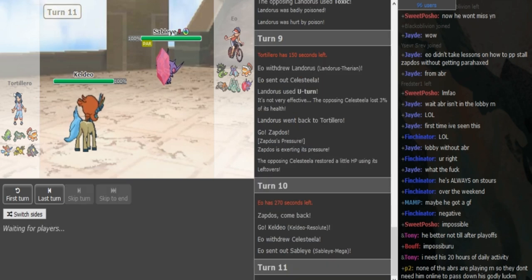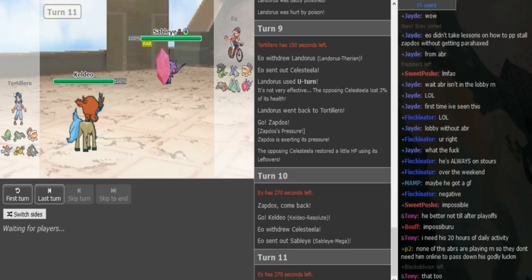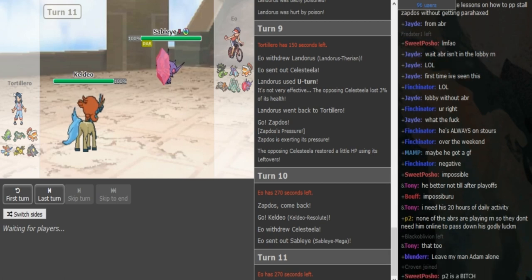Now he's either gonna try to burn the Toxapex if he's a Scarf or Specs Keldeo, or if he's not Scarf or Specs he can try to set up a Calm Mind here, or he can dial in the T-Tar. Let's see.